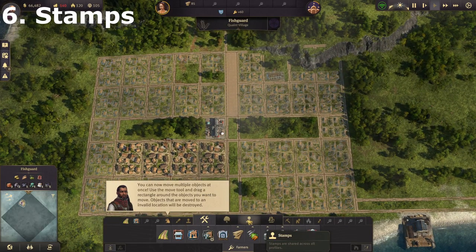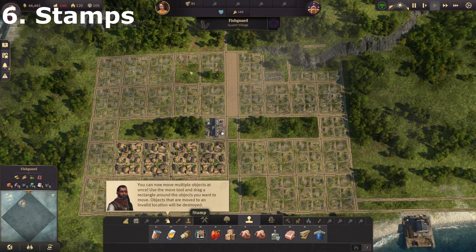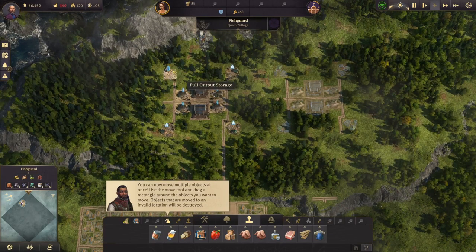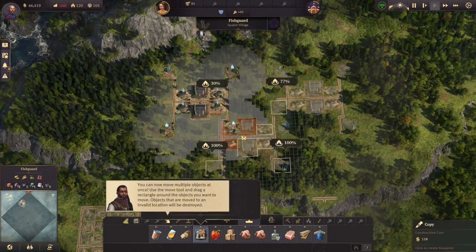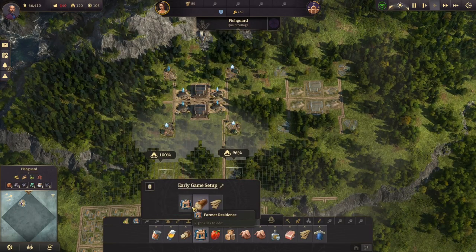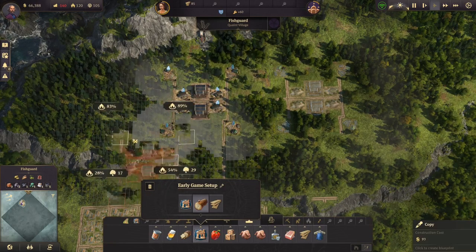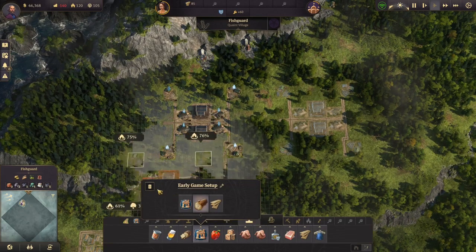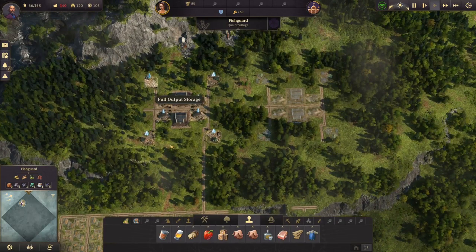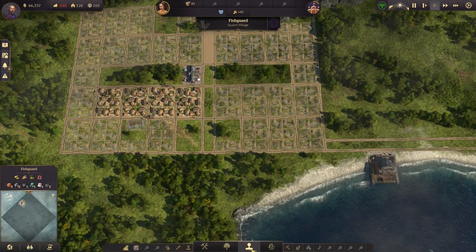Next tip is about stamps — that's a new addition in one of the recent updates. You can look at stamps with this button here, and create stamps with this button here. If you come up with a good design or layout you want to reuse, just go to stamp, click a corner of the area, hold the left button, drag to cover the whole area, and you've made a stamp. That stamp will save across all your games, so you'll be able to use it in all your new games, including nice city layouts.